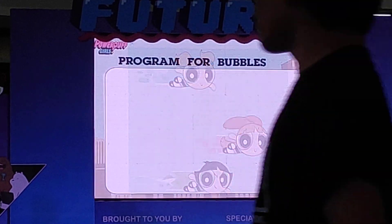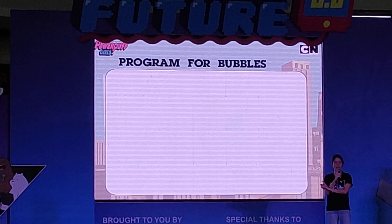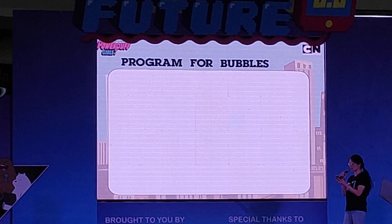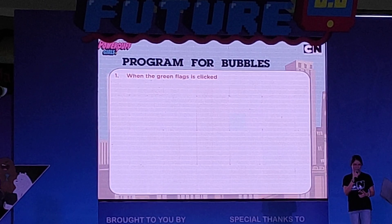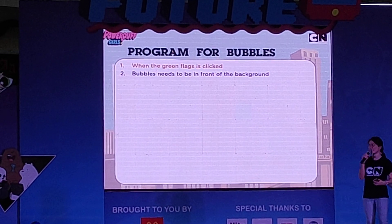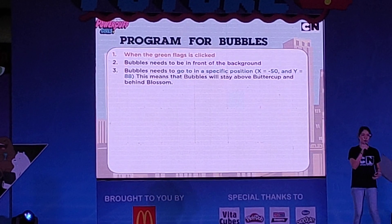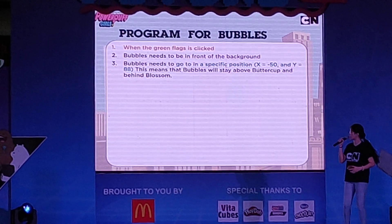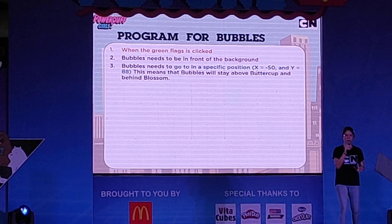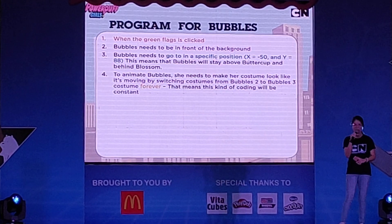So we need to help Bubbles follow those instructions. This will be our very specific and clear instructions for Bubbles. So first, when the green flag is clicked, Bubbles has to stay in front of the background so that we can see her. And then she needs to go to a specific position — you see the X and Y? That means a certain position so she can stay behind Blossom and above Buttercup.